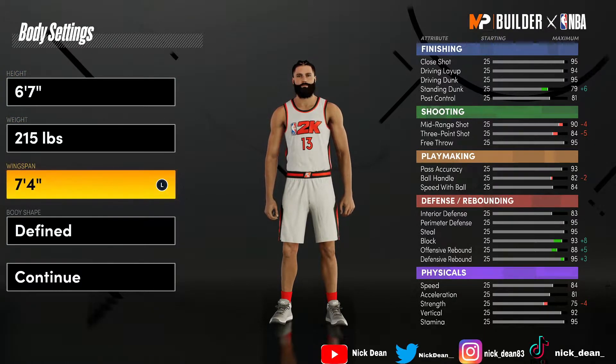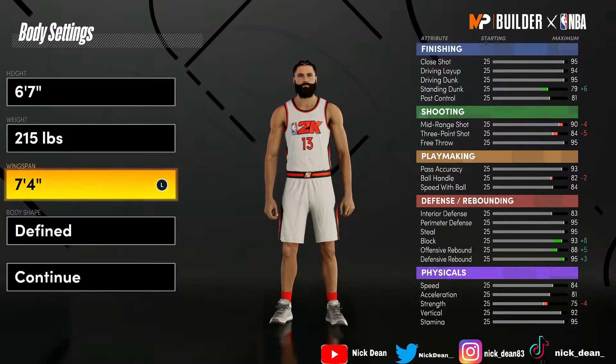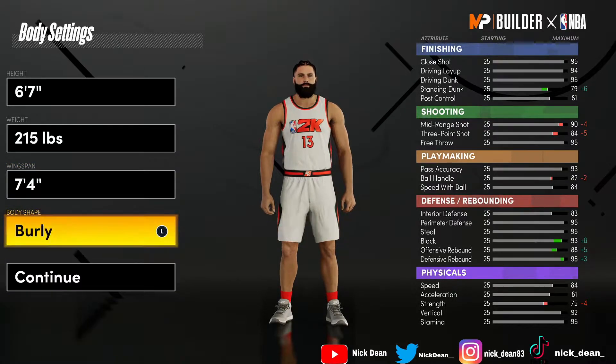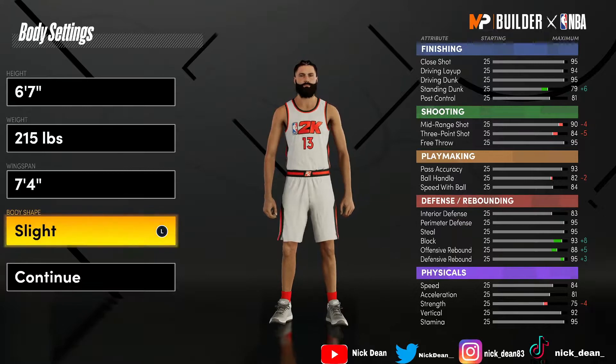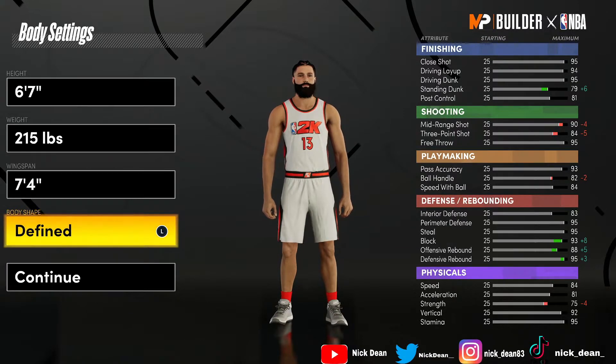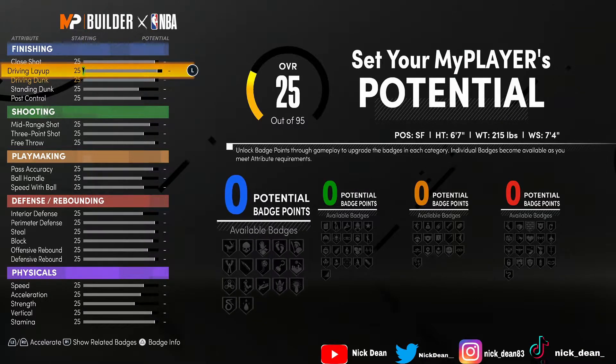For the height we're gonna go 6'7", 215 pounds with a seven foot four inch wingspan. You get a boost to standing dunk and block, which is important, and some rebounding. You do lose a little strength and some three-pointer and shooting but we'll make up for that later. Body shape doesn't really matter — you can literally go whatever you want, but going burly on a small forward is gonna look weird. I go defined.